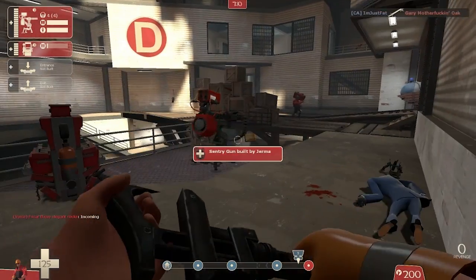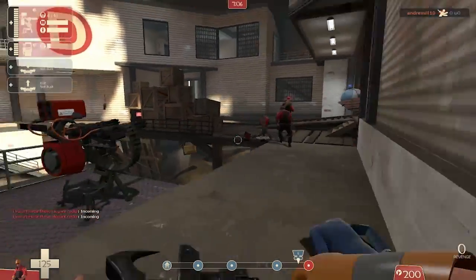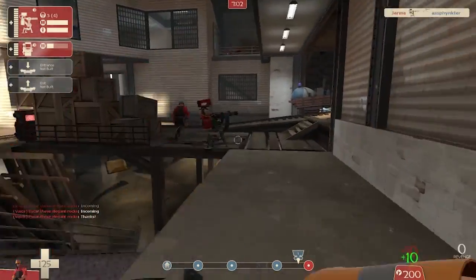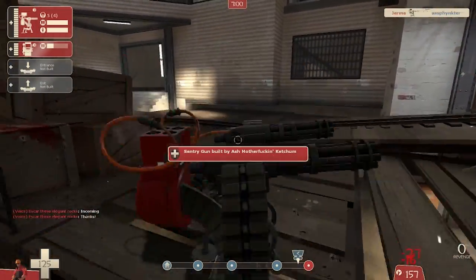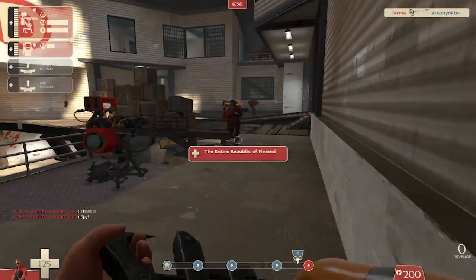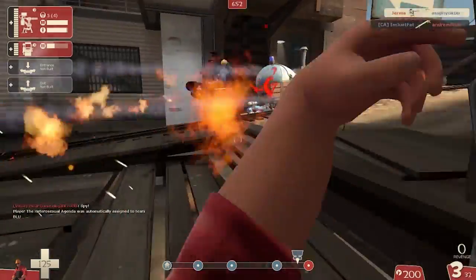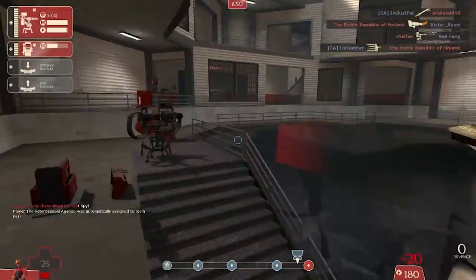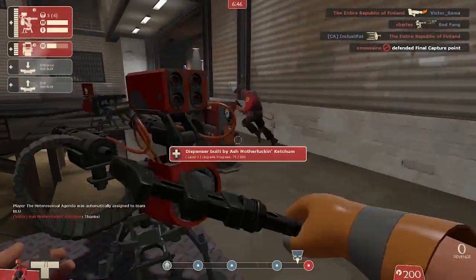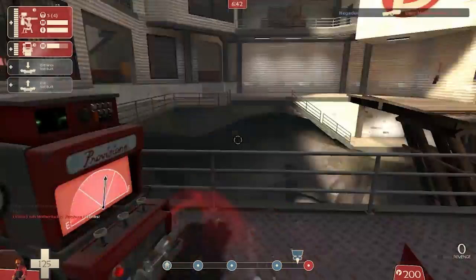Here's the thing about team composition. Look straight ahead — this guy that has the sentry gun right here is going to take all the brunt of the guys coming around the corner, and I'm going to take care of the guys that come through the top windows. The guy up top is totally protected to do whatever he wants — he is kind of the anchor of the team right now. If my sentry goes down or if this guy's sentry goes down, we have another line of defense. It's a great sentry placement.